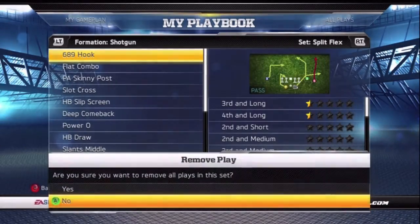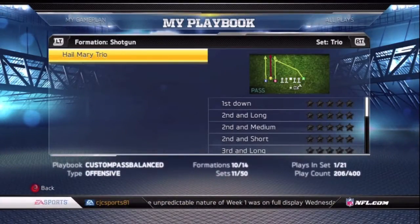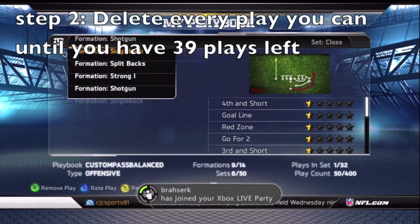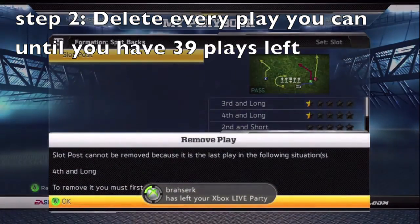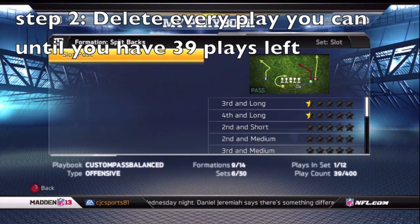Delete every single play all the way until you get down to 39. It can definitely be a tedious process, but once you kind of get it down, if you ever want to change your audibles or make another custom playbook, you should be able to do it in five to ten minutes.